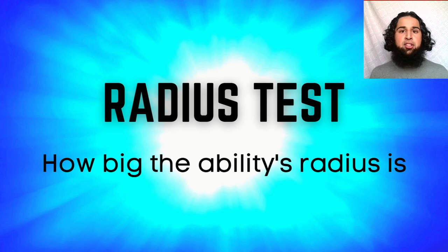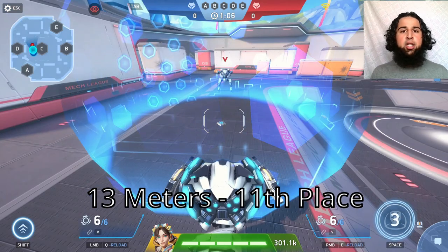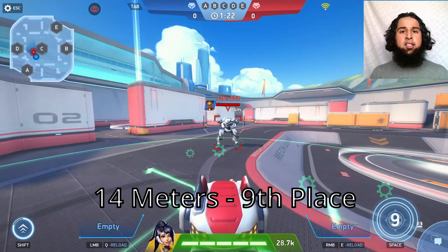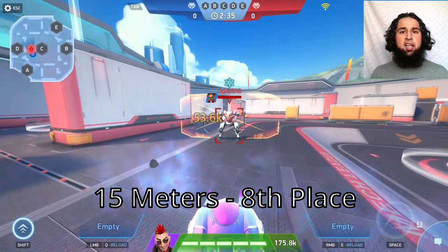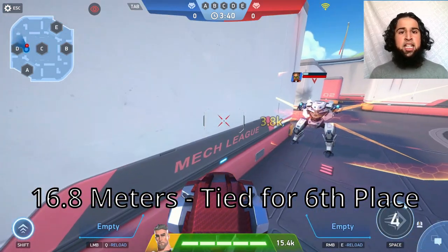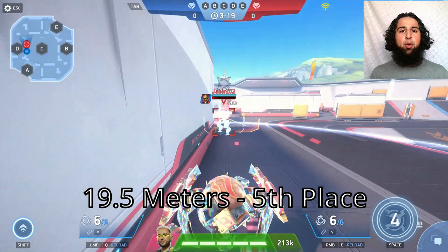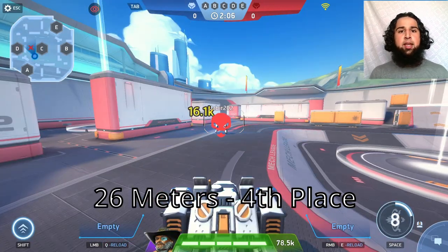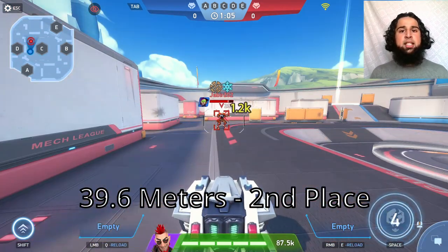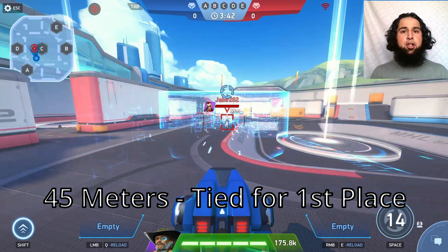Next the radius test, ranking by ability radius size. From smallest to largest: Onix 11.9m (12th), Aegis 13m (11th), Brickhouse 13.2m (10th), Emdi 14m (9th), Tango 15m (8th), Cheetah 15.8m (7th), Slingshot and Killshot 16.8m (6th), Surge 19.5m (5th), Gatecrasher 26m (4th), Bastion 39m (3rd), Redox 39.6m (2nd), and Zephyr and Guardian both at 45 meters for 1st place.